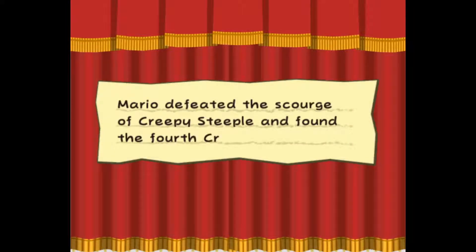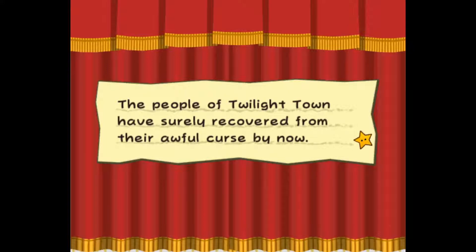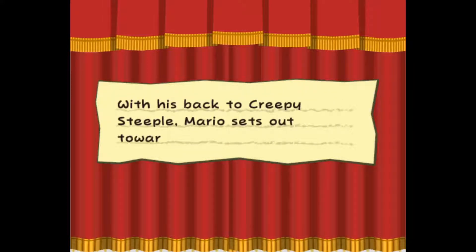Mario defeated the Scourge of Creepy Steeple and found the fourth crystal star. The people of Twilight Town have surely recovered from their awful curse by now. At this rate, Mario's quest to collect all seven crystal stars will be done in no time. With his back to Creepy Steeple, Mario sets out toward his bright future.